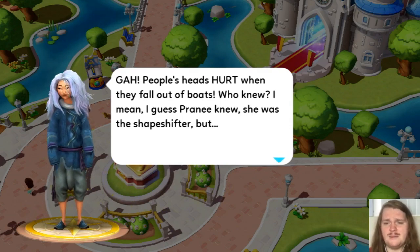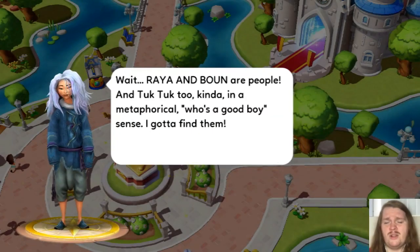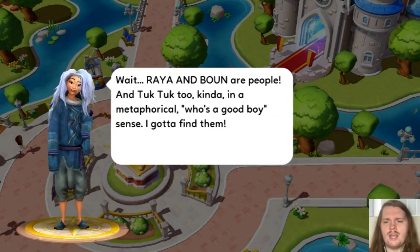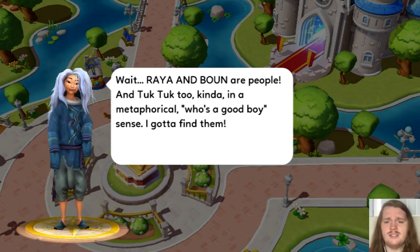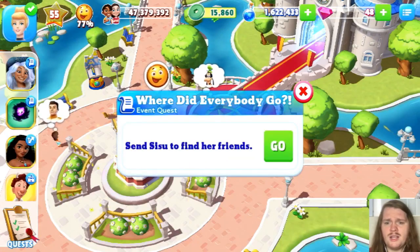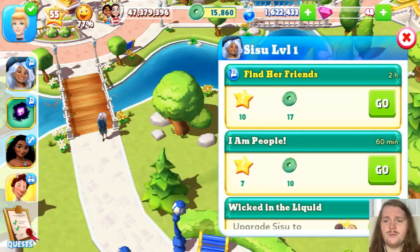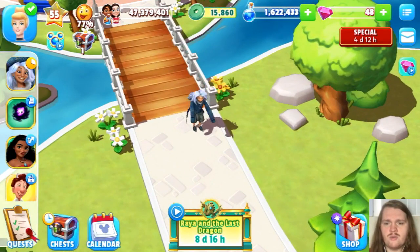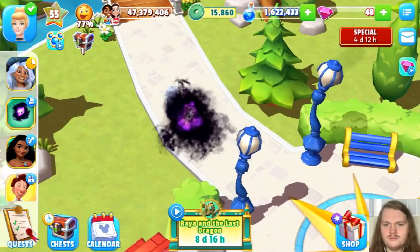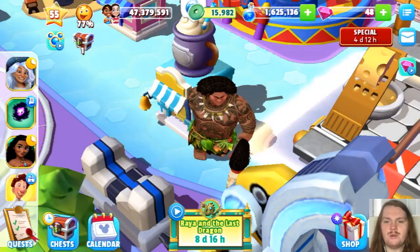I hope I'm pronouncing these names right. Wait — Raya and Boon are people? And Tuk Tuk too. Event quest — send Sisu to find her friends. So we are going to send her on that quest for two hours. That animation is cool — I wanted to zoom in on it.